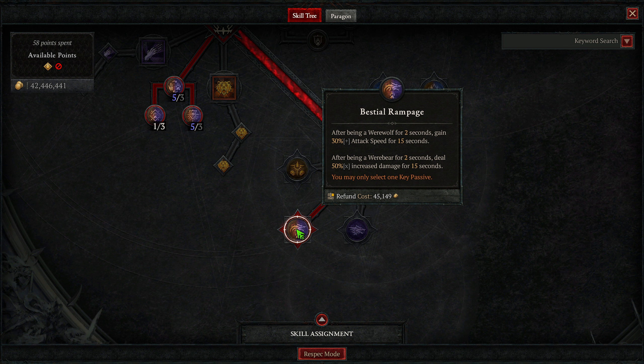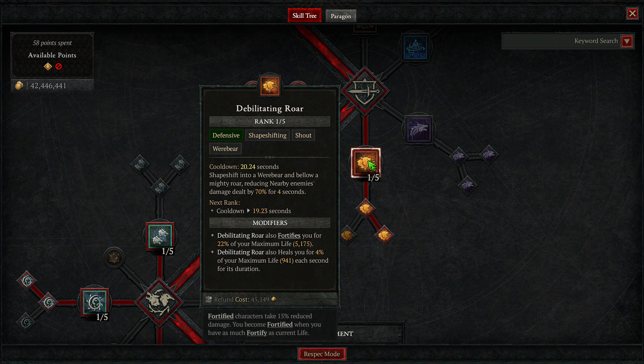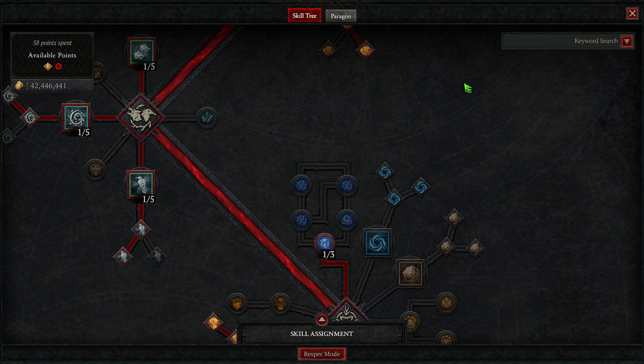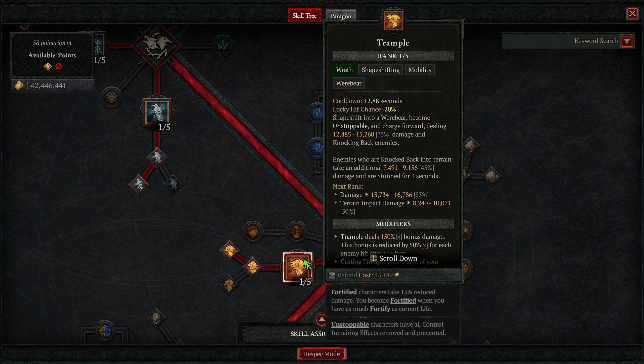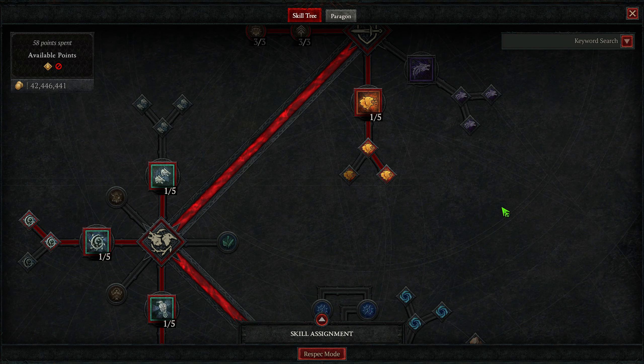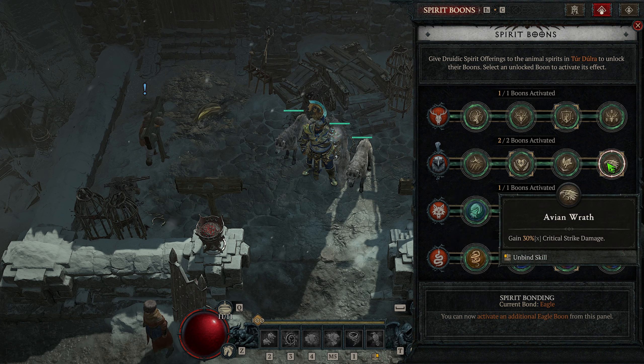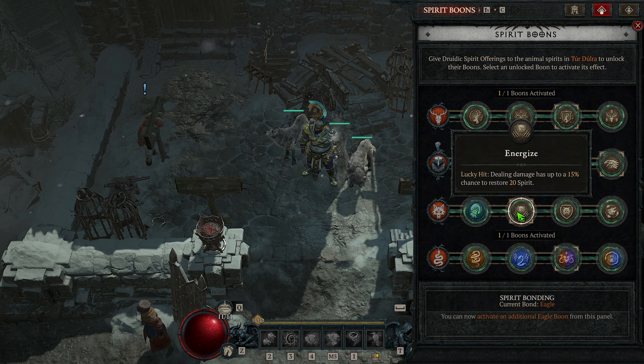One into Neurotoxin to get one into Toxic Claws — critical strikes with Werewolf skills cause enemies to become poisoned. We don't care about the poison damage itself, just that they are poisoned. Four into Venom for increased critical strike damage to poisoned enemies. Three into Defiance for increased damage to elites, three into Circle of Life for a big heal whenever we cast a Tornado. Three into Quick Shift — shapeshifting into a new animal form deals increased damage for eight seconds, stacking up to 30%. Heightened Senses provides damage reduction and movement speed depending on form. One into Natural Fortitude — shapeshifting fortifies you for 2% of max life, helping keep us at max fortify at all times.